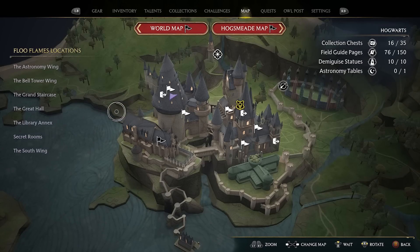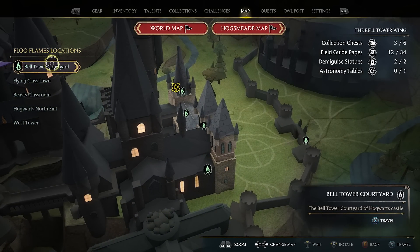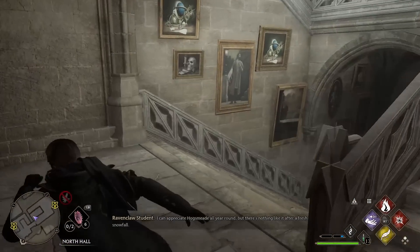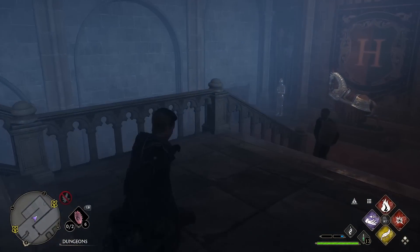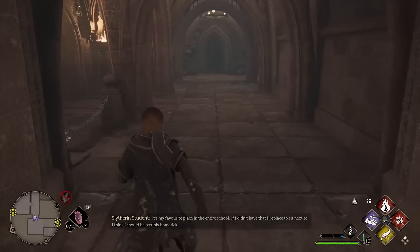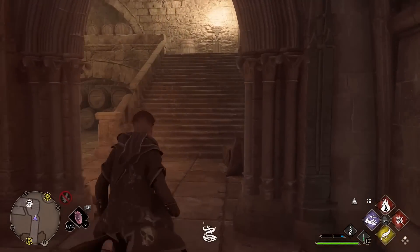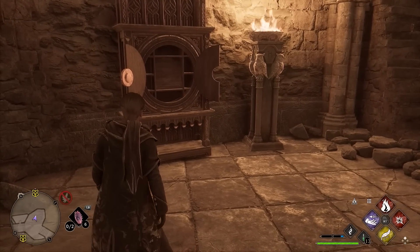For key number 16, the final one, we are going back to the Bell Tower Wing and the Bell Tower Courtyard. Same as before, go left up the stairs, but this time we are going down the stairs through the door, then follow these stairs down. Go past the Sleeping Dragon, along this corridor and to the right. The final Dedalian key will be sat here and then makes its way along into this room and around to the 16th and final key cabinet.